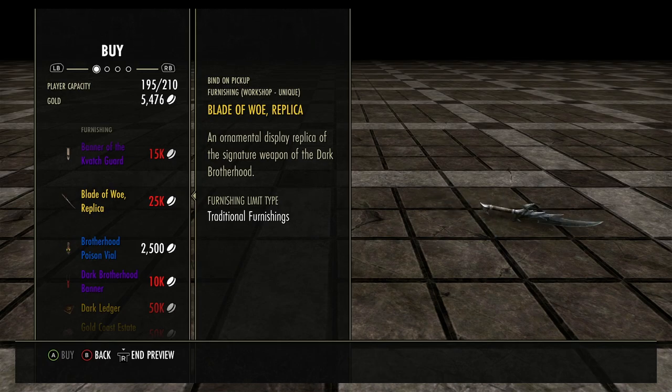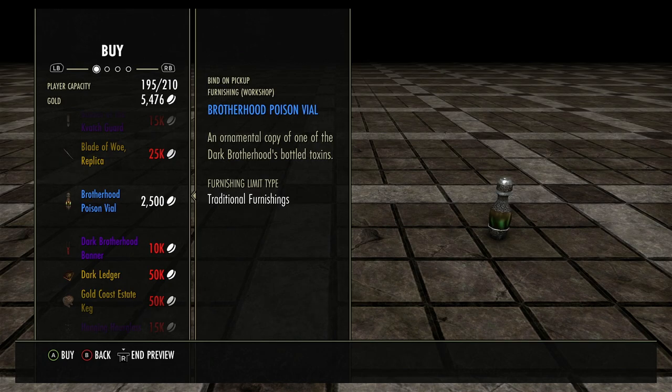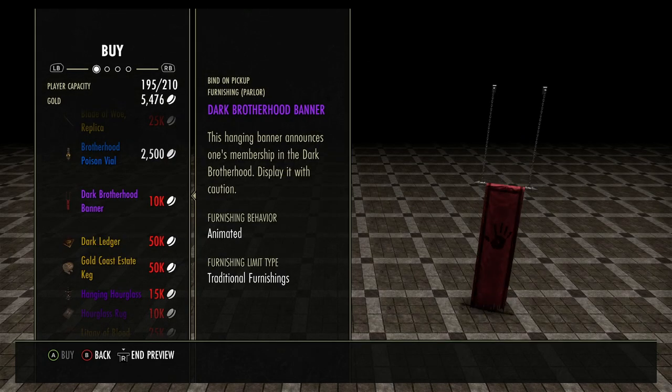Blade of Woe replica — if you don't have the Blade of Woe, it's definitely something you need to come get. Very cool, very convenient. Brotherhood Poison Vial — 2,500. Dark Brotherhood Banner.